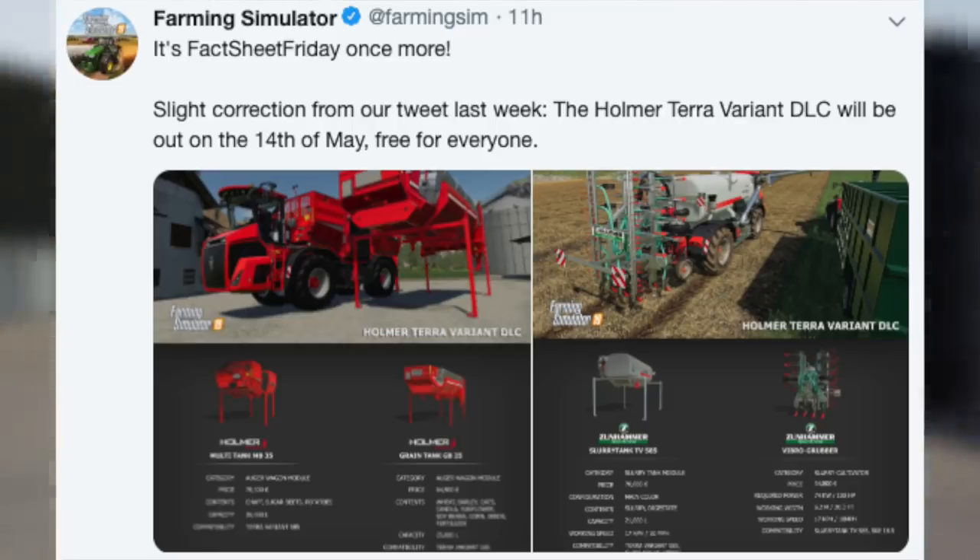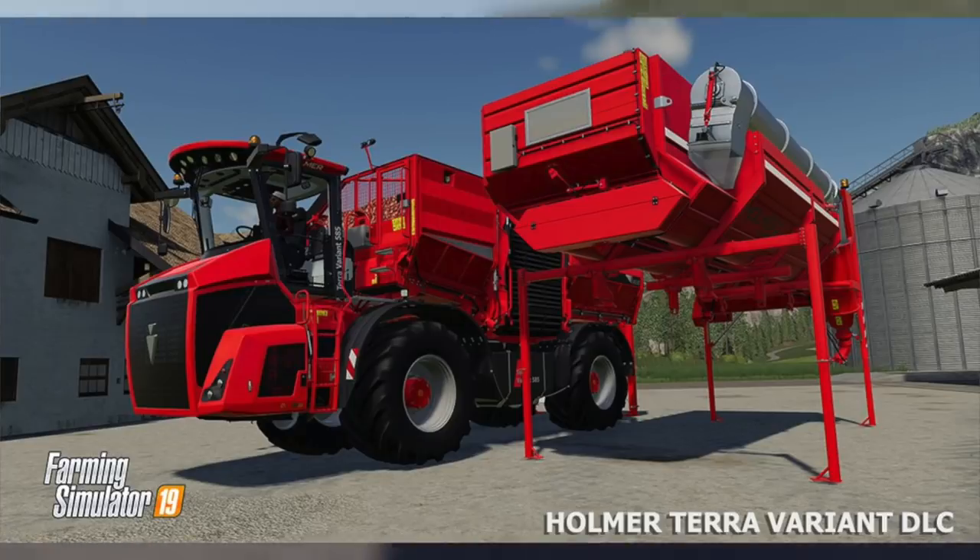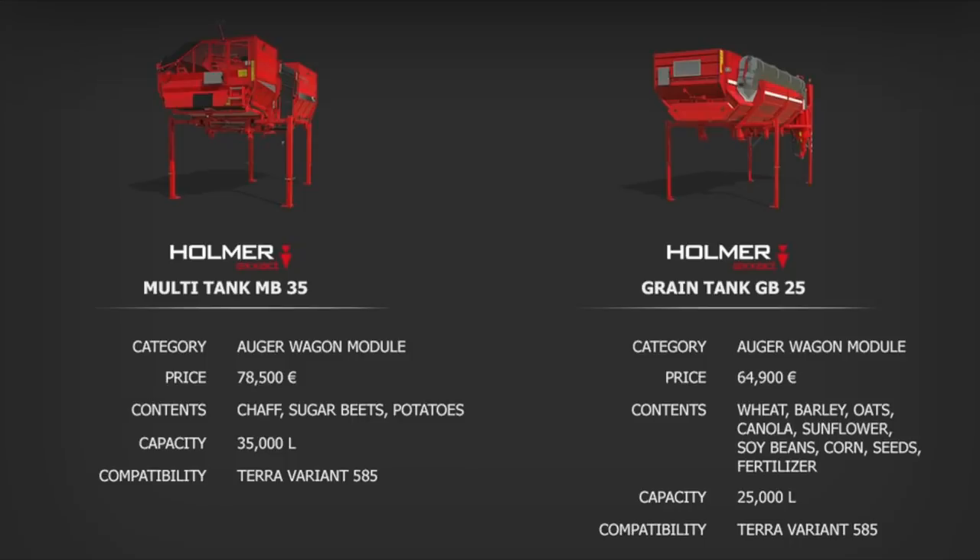We have two fact sheets — one for Homer stuff and one for Zunhammer stuff. In the Homer sheet, we have the Homer Multi-Tank MB35: an auger wagon at $78,500 that can handle chaff, sugar beets, and potatoes. They've added chaff to this for FS19 — extremely cool. It holds 35,000 liters and is compatible with the Homer Terry Variant 585. We also have the Homer Grain Tank GB25 auger wagon module at $64,000, which handles wheat, barley, oats, canola, sunflower, soybeans, corn, seeds, and fertilizer — essentially everything an auger wagon can hold. It holds 25,000 liters and also works with the Terra Variant 585.